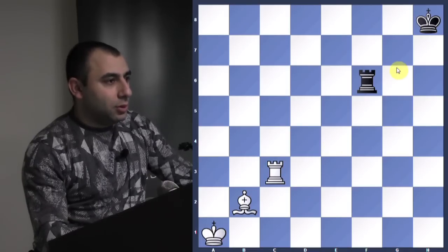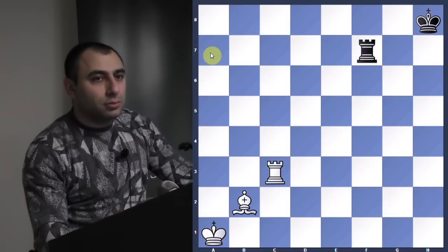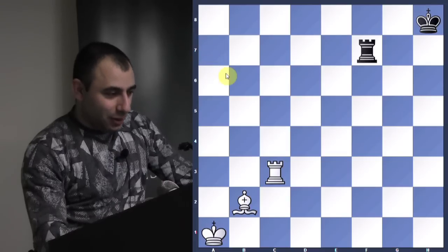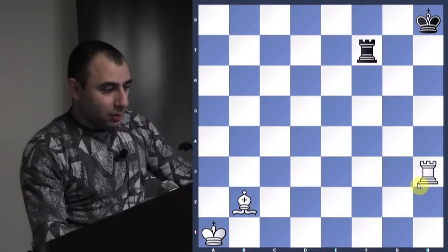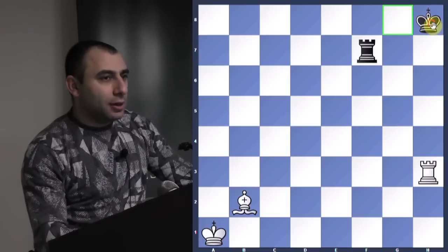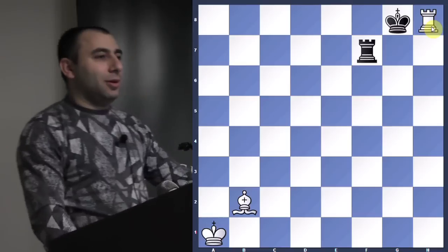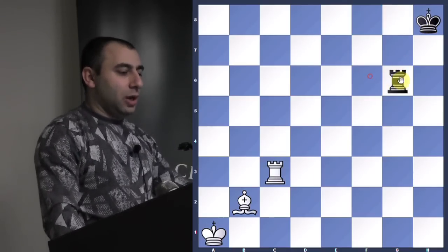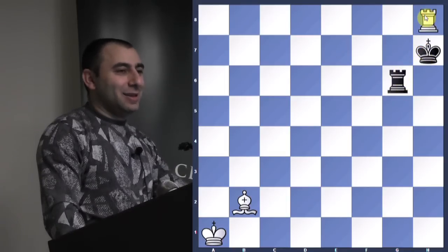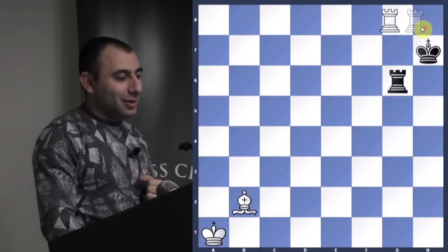Now let's look at some defenses. What if he goes here? I like double checks. You have two double checks — which one is best? When there are two checks, the king must move. If the king cannot move anywhere, it's checkmate. When you have a double check, he immediately has to move the king. The rook is guarding the square he can escape from — check down here, checkmate. And if he goes the other way, rook c8 check, he comes up, rook is guarding — checkmate.